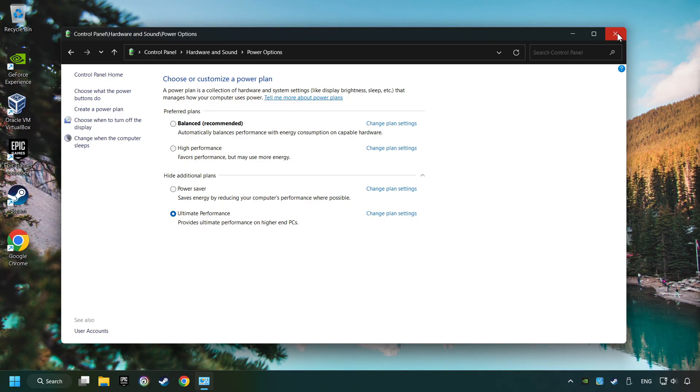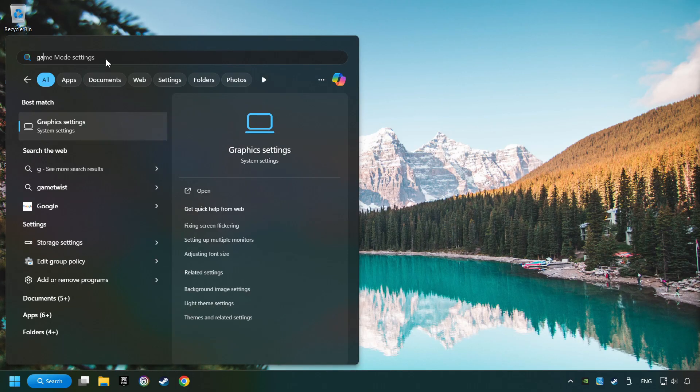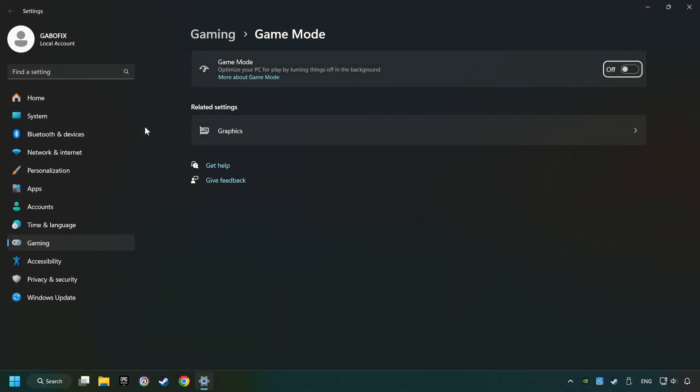Close the window. Click on the search box and type in Game Mode Settings. Click on Game Mode Settings. Then activate the Game Mode. By doing this, you optimize Windows for the game.